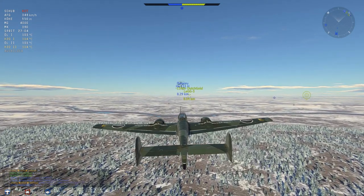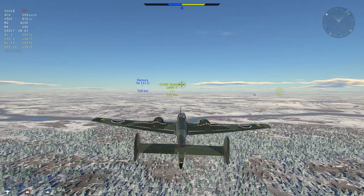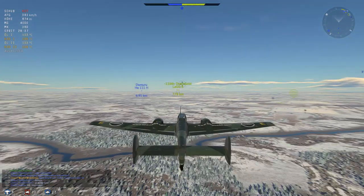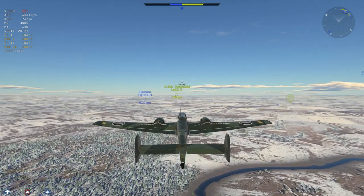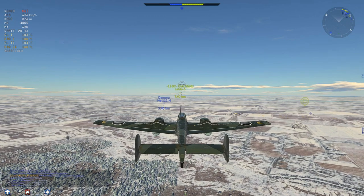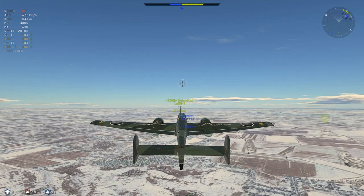Ich achte jetzt natürlich auch auf die Distanz zum Gegner. Wie man sieht, da ändert sich kaum was, beziehungsweise nur sehr langsam. Das heißt, die LaGG-3 fliegt ungefähr auch in dieselbe Richtung wie wir. Wir selbst fliegen de facto in Richtung des gegnerischen Flugplatzes. Ich muss jetzt davon ausgehen, dass der Gegner zu seiner Basis zurückfliegt, was es für uns natürlich nicht einfacher macht. Die Heinkel-111 wird keine Hilfe sein, die Jäger hinter uns wohl auch nicht, denn dafür sind sie viel zu weit entfernt. Aber das macht nichts - in dieser Schlacht haben wir schon fünf Abschüsse. Das ist wirklich weit über meinem Schnitt mit der Bf 110, auch wenn ich dieses Flugzeug recht gerne fliege.